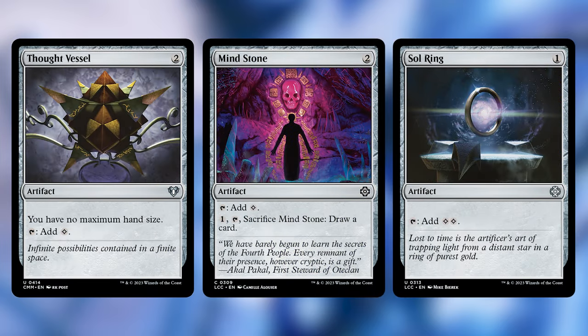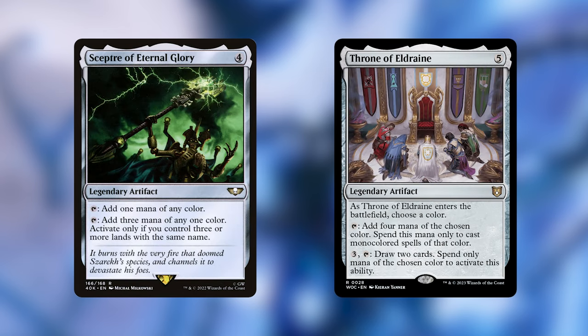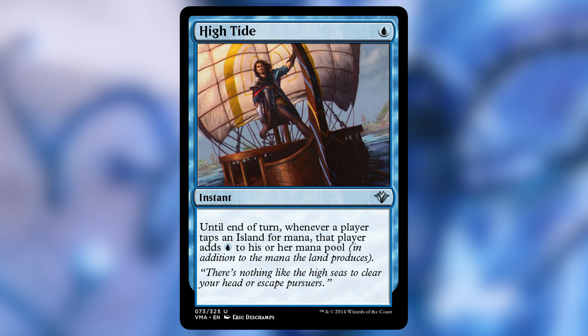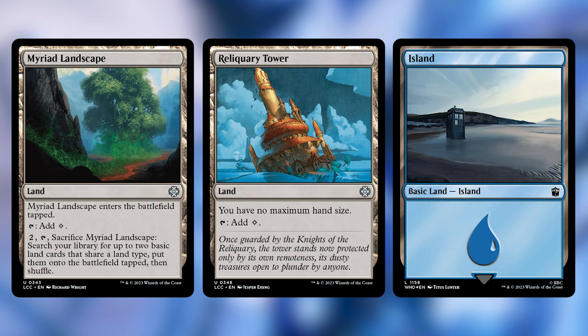Similarly for ramp there aren't a lot of surprises for a blue deck. The standard ones are Arcane Signet, Mind Stone, Sol Ring, and Thought Vessel. We have a few that go well with the counter theme — Empowered Autogenerator and Everflowing Chalice, since we can proliferate those counters and make them even more effective. Scepter of Eternal Glory and Throne of Eldraine are great at getting us a bunch of blue mana and good in almost any mono-color deck. Finally, High Tide will double the amount of mana our islands generate on that turn, leading to some explosive turns. Our land package includes Myriad Landscape, Reliquary Tower, and 32 islands.